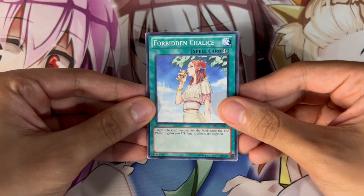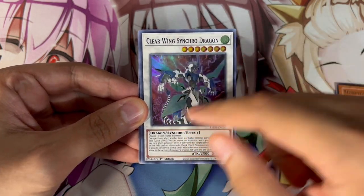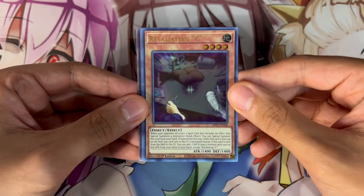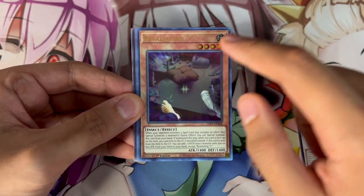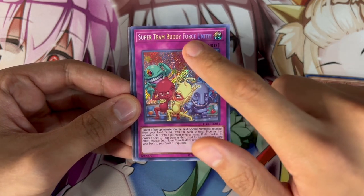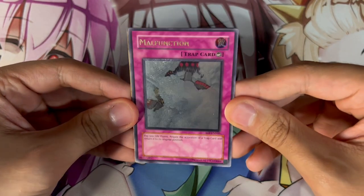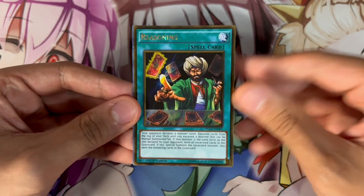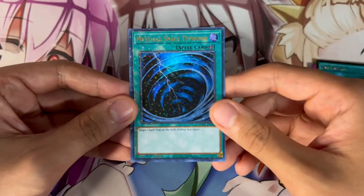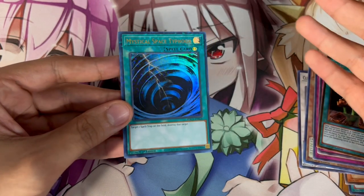First thing we're going to talk about is rarities. This is a common — it doesn't have any foiling. This is a rare — you have the silver lettering on top. This is a super rare — the foiling is on the image, and on the new ones you have it on the stars as well as the attribute, however the lettering has no foiling on the name. Then you have an ultra rare where it's gold lettering as well as the same foil as a super. Here's a secret rare — it's more of a glitter foiling, with that same glitter on the name and the attribute. Here's an ultimate rare where you have the foiling all over the card. This is a gold rare with gold borders, and this is a dual terminal rare. There are some other rarities but these are the main ones you're going to need to know.